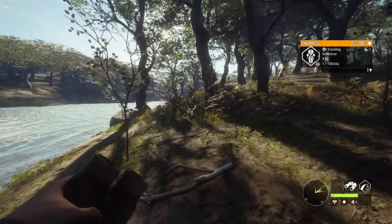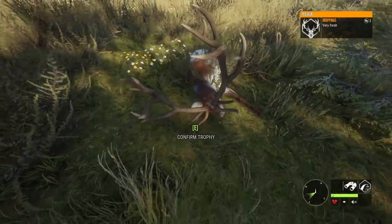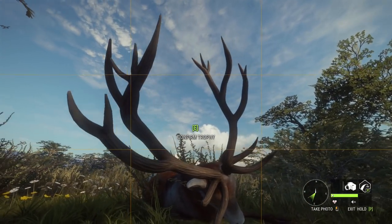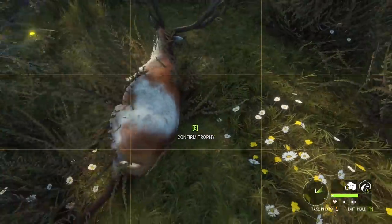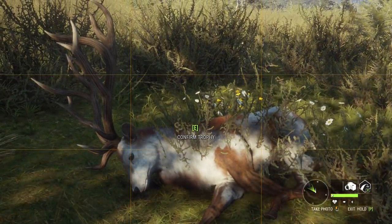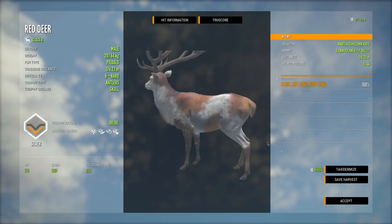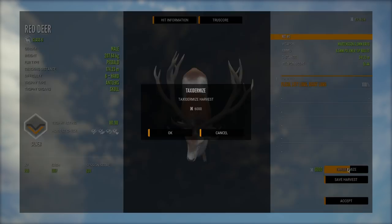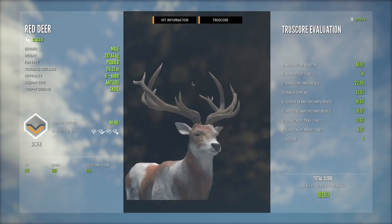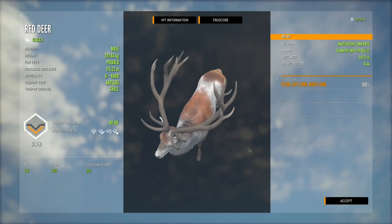We've had some crazy luck for everything except axis deer - the only thing I'm trying to hunt for today is what we haven't been getting. But you can't really complain when you're finding other stuff this nice. Let's get a picture of him - 181.90, just barely below gold. We'll tax that guy and see if maybe he can fit in our main lodge because this is a cool rack. It looks quite a bit different from the one we currently have so it might look good next to it.